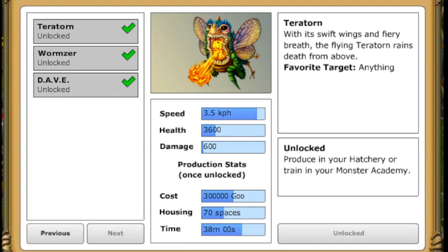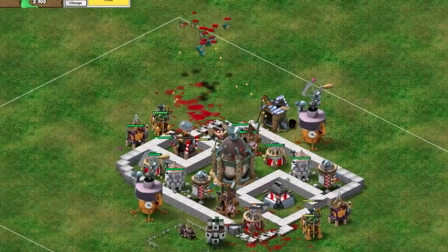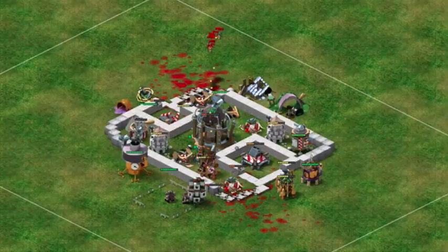Teratorns are flying, fire-breathing monsters who, like Zafridi, are unaffected by cannons, lasers, walls, and booby traps. While other defensive towers, IRAs with Airbursts, and Rocket Daves can attack them, they can be extremely destructive when Aerial Defense Towers and Bunkered Daves are taken out.